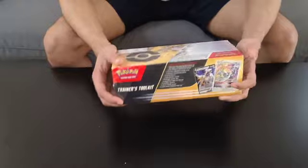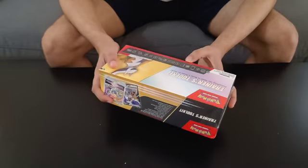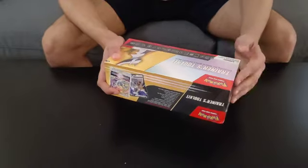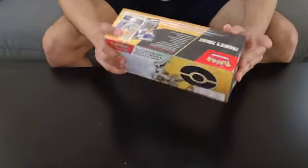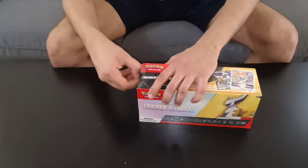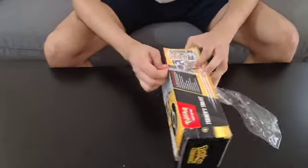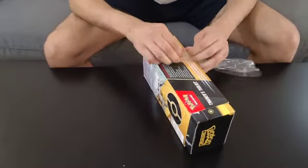It comes with 150 plus cards — that's what it says on here — so let's open this and check out what's inside. The deck comes with four booster packs, 65 card sleeves, one guidebook, dice, damage counters, and a V-Star marker for your V-Star powers. This was purchased for just $20, and it says everything you need to build a powerful deck, so let's see if that's true.